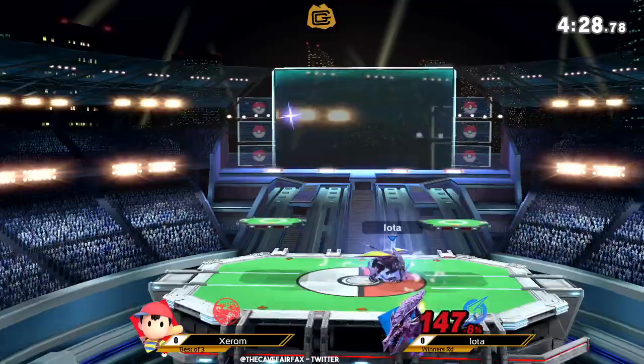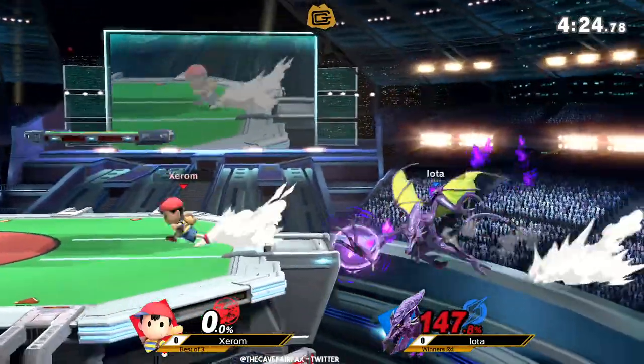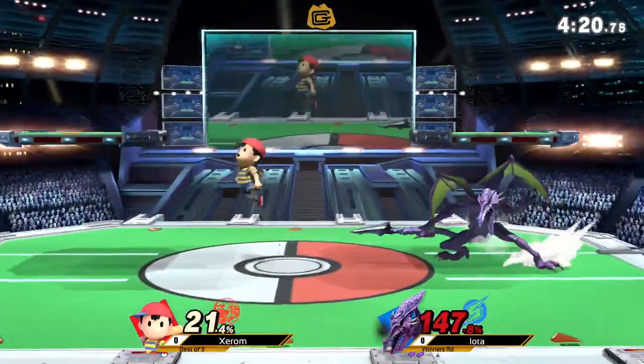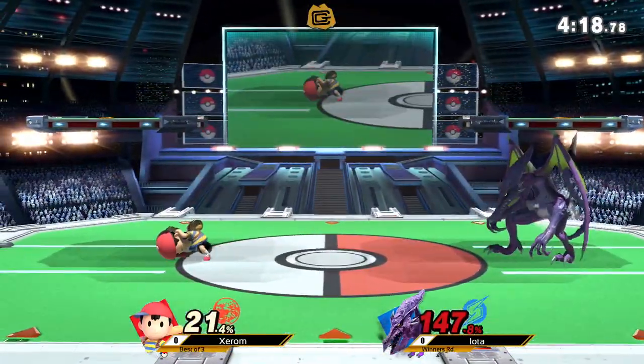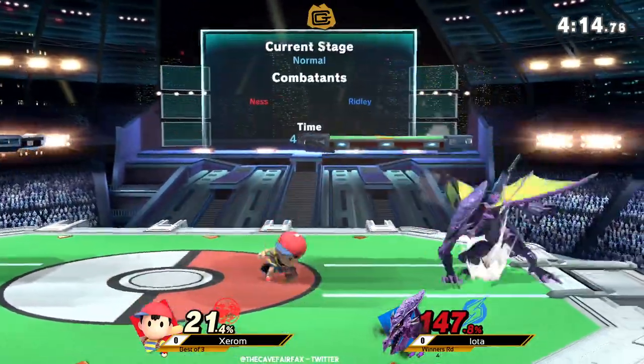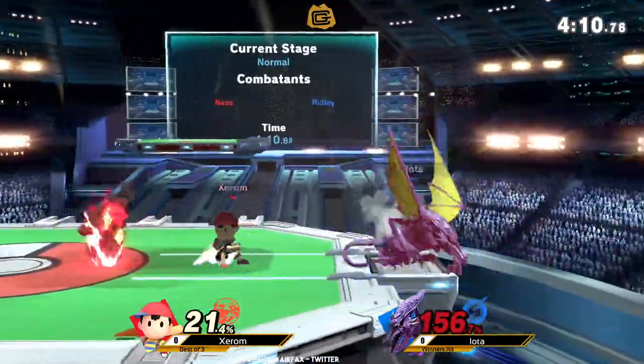Upsmash taking it at 90% — upsmash is absolutely really good. It's another disjoint. Iota's got great anti-aerial tools. He can go for a lot of those, especially if Xerom's just throwing out as much as he thinks he needs to — which is a lot. Probably too much.